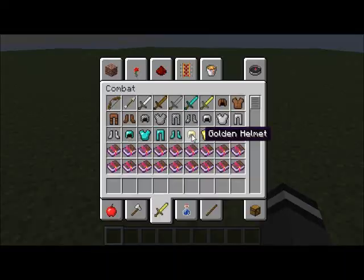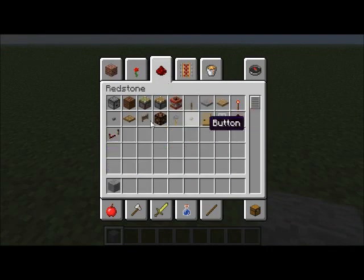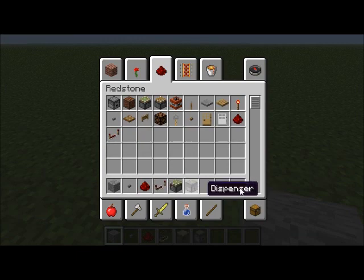First thing you want to do is have stone, and have a button, and have some redstone, and have a sticky piston, and a dispenser, and one redstone repeater.